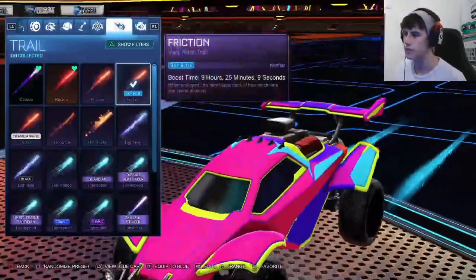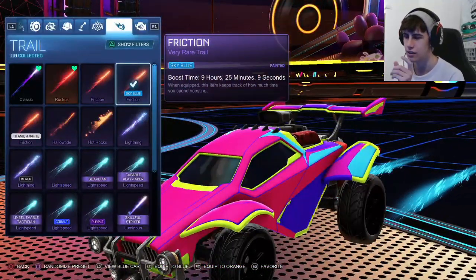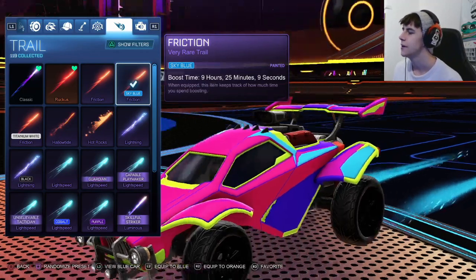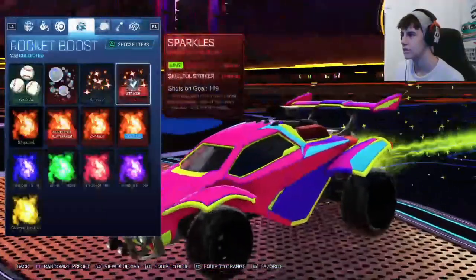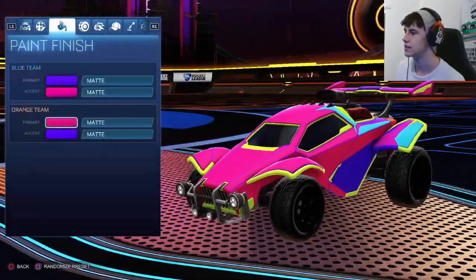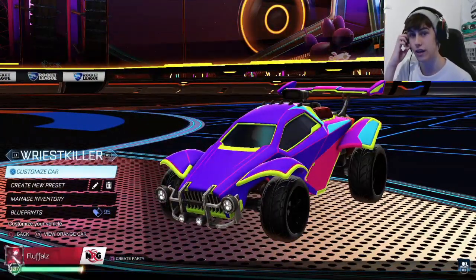For the trail I went for a sky blue Friction because lime and sky blue are the only two colors on the car that really remain across the two designs. So I decided to go with sky blue to match the lime and sky blue painted items and round it out nicely. Thank you very much to Riestkiller for that submission — that's a very bright design.